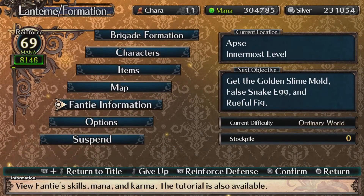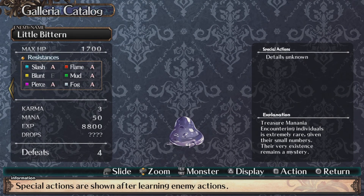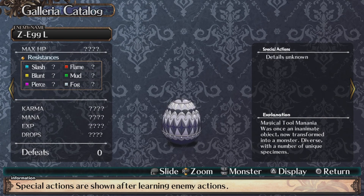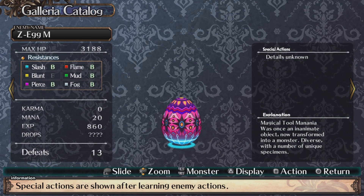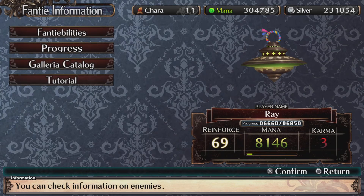Karma increased by three. It's got to be that thing. I knew it — damn it. We got a new egg. It was once in — let's transform. This one's got to be worse — diverse with a number of unique specimens. I need to watch out. This is Z-Egg-L. There's another one — we can handle most of the monsters — which is Z-Egg-M. We never know what it's going to transform into, so I've got to take it out quickly.